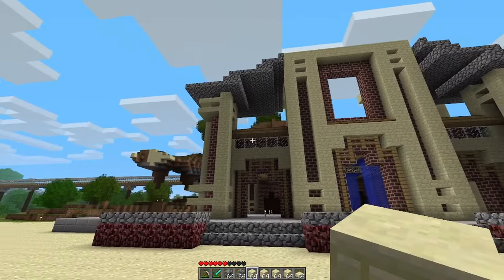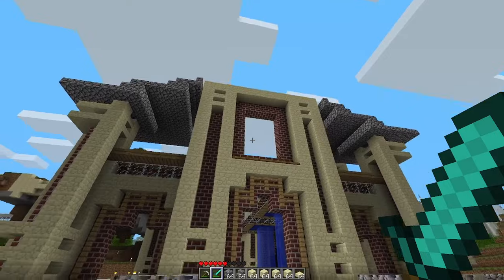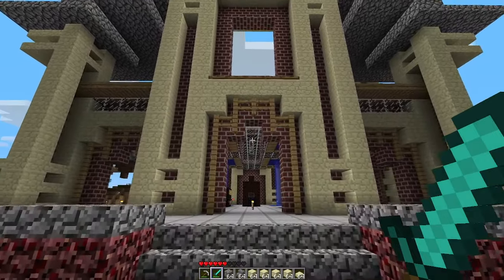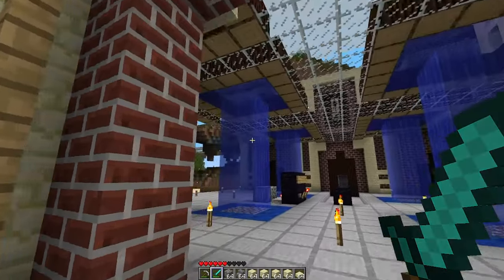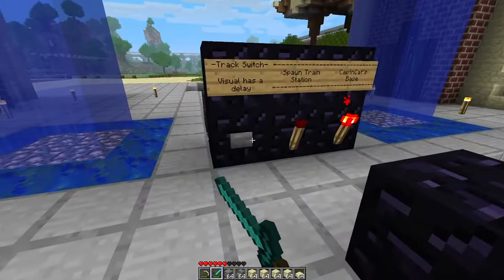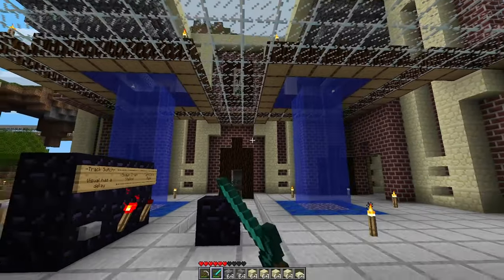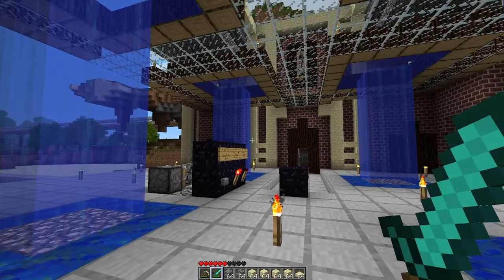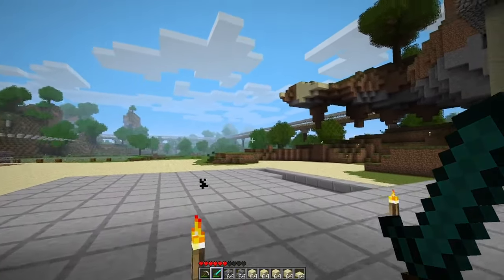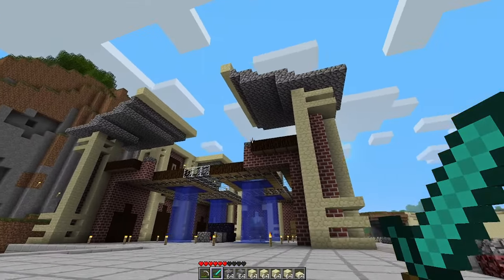Welcome back to the Back to Beta server. In the last episode, we had built this train station - or at least started building it in our main base area. And so far this has been going so well. I haven't really used the elevators at all, but I have definitely been using my track switching mechanism and my spawn rail. I've gone back and forward from spawn countless times and it works like a charm.